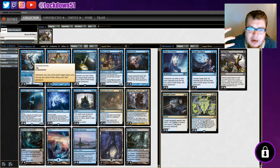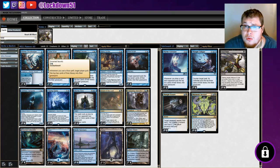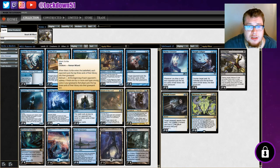We've got Drown in the Loch — it's only two cards whenever you cast a blue spell, which all our stuff is blue for the most part. I'd definitely enjoy Fraying Sanity more over Drown Secrets. We have Fraying Sanity in here too, but maybe Drown Secrets can be cut down to two for something else. We've got four for now — we'll see how it works.